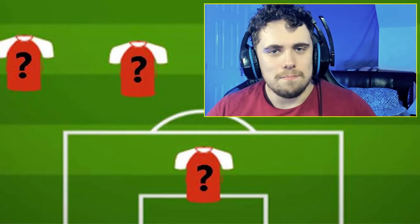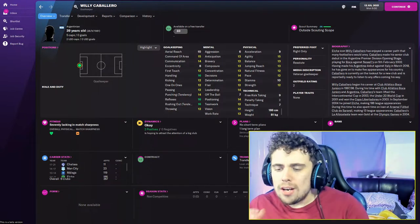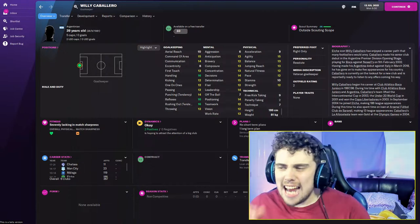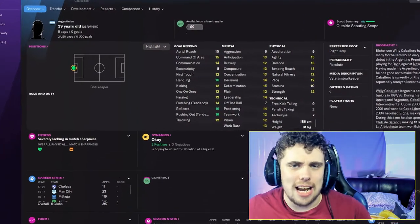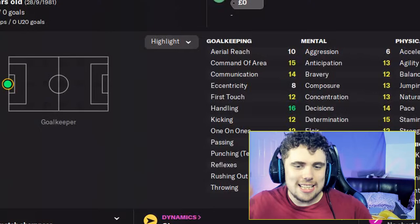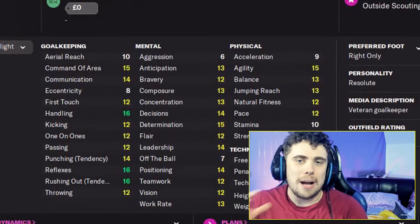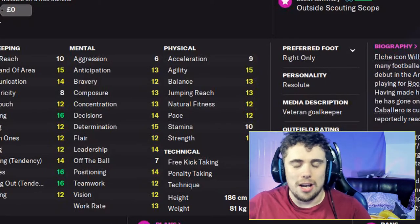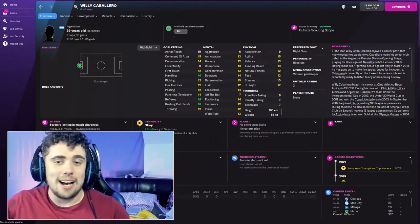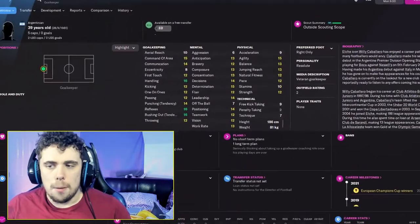First player: goalkeeper. The first person on this list is going to be 39-year-old Willy Caballero, probably the oldest player on this list. But do not let his age put you off signing him, because for a free he's an absolute steal. His attributes are fantastic - 16 handling, 15 command of area, 14 communication. He's a good passer of the ball as well, potentially allowing you to pass out from the back. His mentals are pretty good too, with 14 leadership. The only negative is that 9 acceleration and 12 pace, but if you're not playing him in a sweeper-keeper role, that's probably not going to be much of an issue.